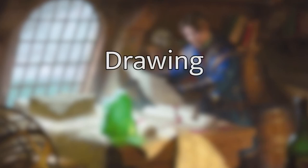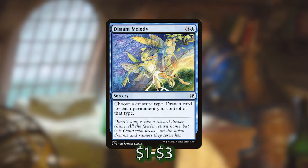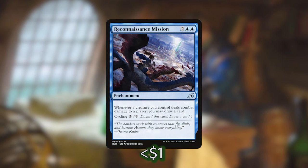Now let's go over the ways we have of drawing cards. We've got Chart a Course — draw two cards for two mana and then discard a card unless we attacked with a creature this turn. We're basically going to be swinging out every turn so two mana for two cards is definitely worth an include. Distant Melody is a little more pricey at four mana but we choose a creature type and draw a card for each permanent we control of that type — super good in a tribal deck, often four mana to draw eight cards. We are also playing Windfall because wheels are fun, and a Brainstorm — instant speed one mana draw three cards and put two back. We're also playing Reconnaissance Mission which lets us draw a card every time one of our creatures deals combat damage to a player, or we can just cycle it away if we don't need it.